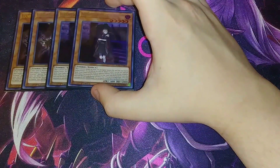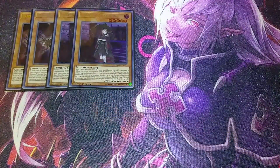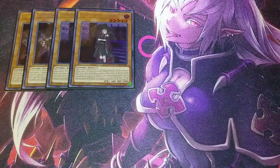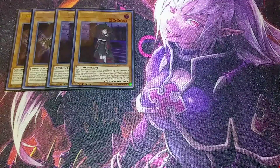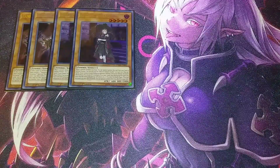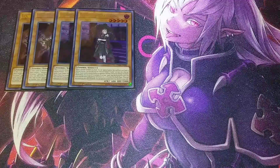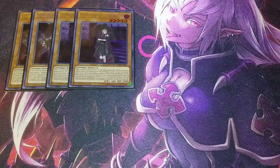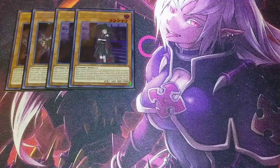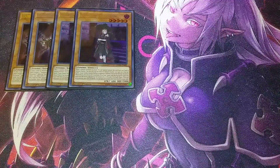I play two copies of Vampire Fraulin because this is actually a vampire-zombie deck, so you need Fraulin to boost all your zombies by up to 3000 attack points. She can instantly special summon herself from the hand just by battling, and she's searchable by Vampire Familiar. Being able to special summon her or add her to hand off the familiar is why I play two copies.